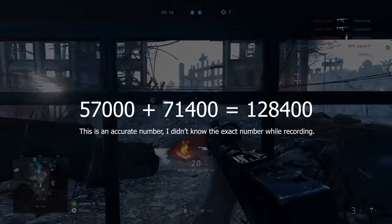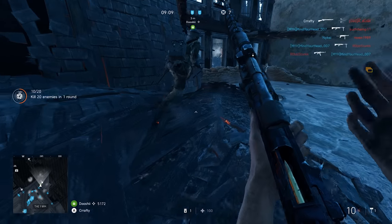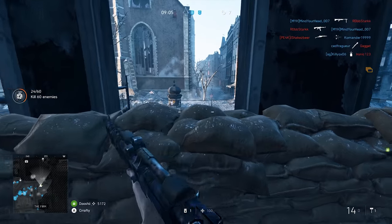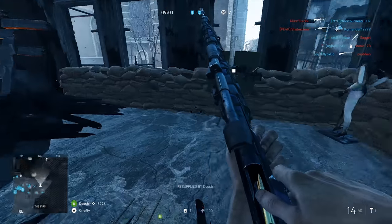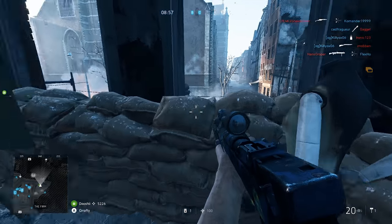Around 120,000 Company Coins are required to upgrade all of the things in Battlefield V. So, how do you get more of them, apart from leveling up your class to level 50, or completing assignments which reward you with Company Coins? Well, there are actually 6 different ways to do it.